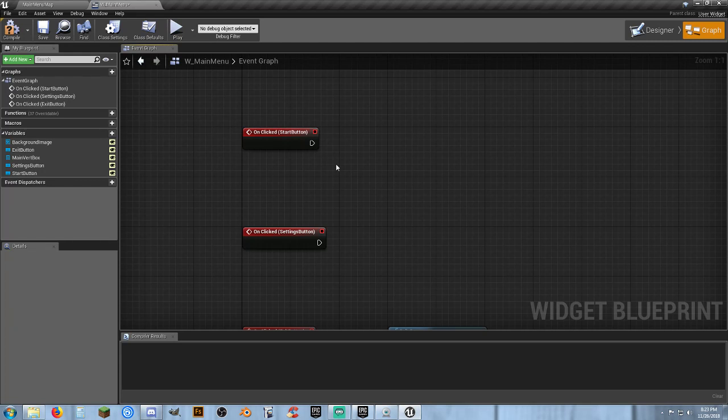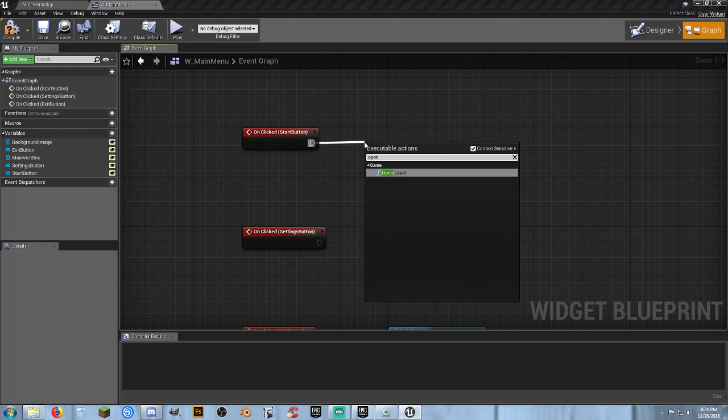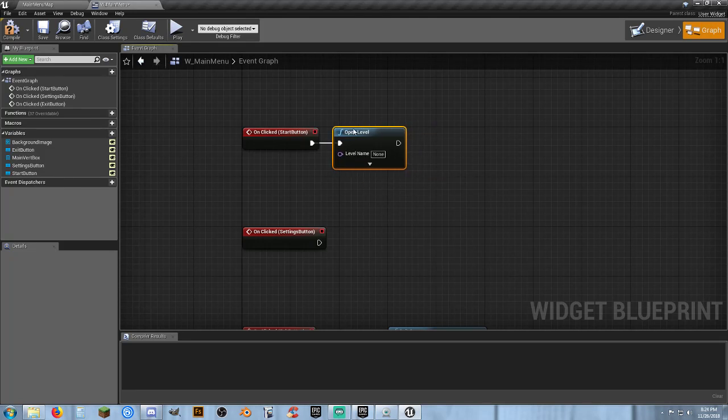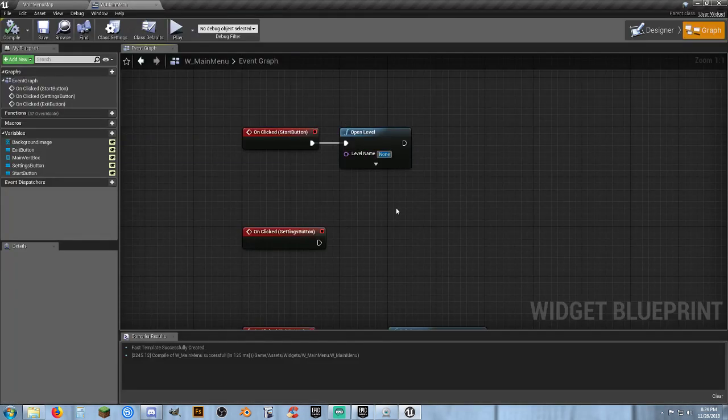Our start button — we do have more than one map but we just want to go into one map. Our settings button we don't have anything yet. For start game, all we want to do is Open Level. Let's compile and save, go to our Maps folder, and select level one. I'll hit F2, Control-C, click off of it, then Control-V to paste the level name directly in — so I don't have to remember the exact spelling, because it needs to be exact. We don't need to worry about making it a listen server since we're not doing multiplayer.